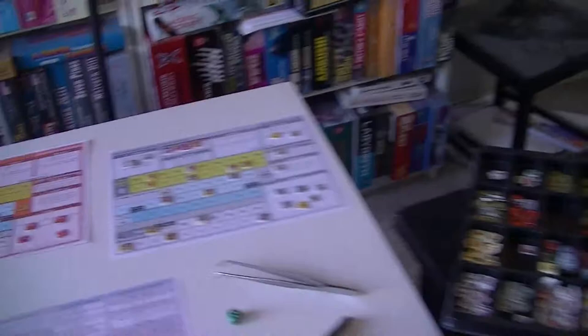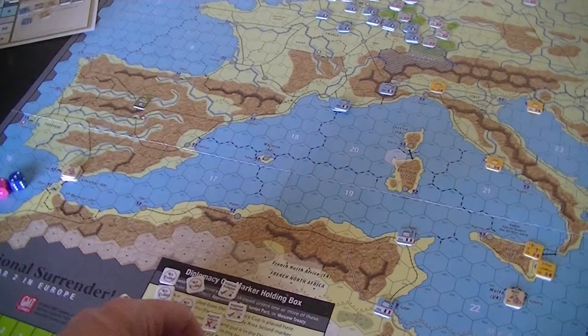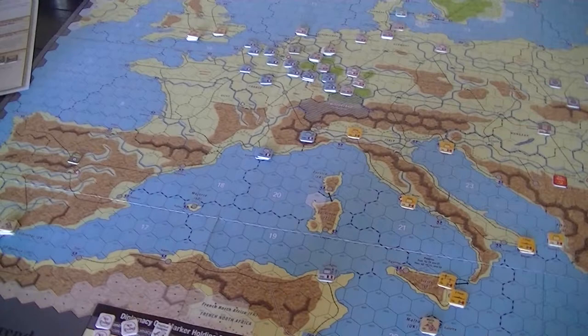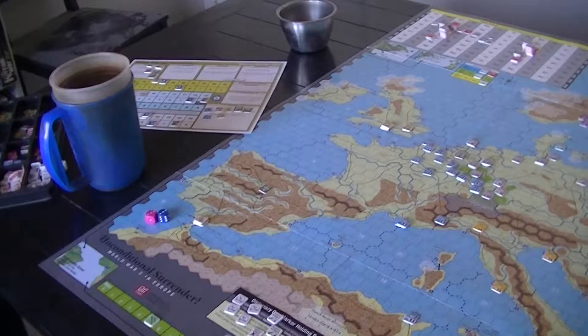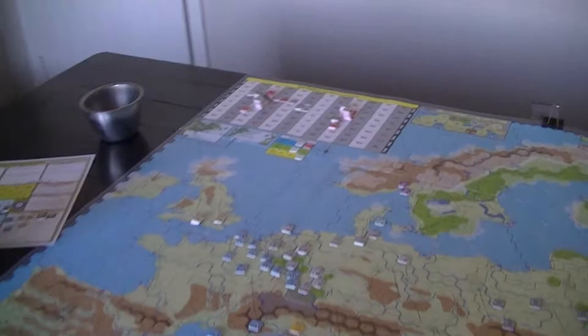The Germans are going to be at plus two, with minus four to their hits. The Russians are going to be at minus six, minus four for their hits, plus another minus two for the poor weather. So the Germans have minus two overall — best they could roll is a six, minus two gives them an eight, which gives them a four to one. I think they actually had a chance of taking down some of the Russian planes — let's see if we manage to get some advantages there, because the additional minus two isn't on them.